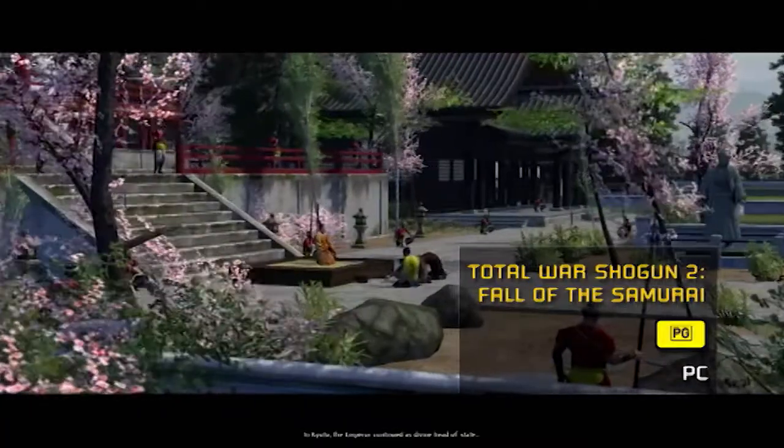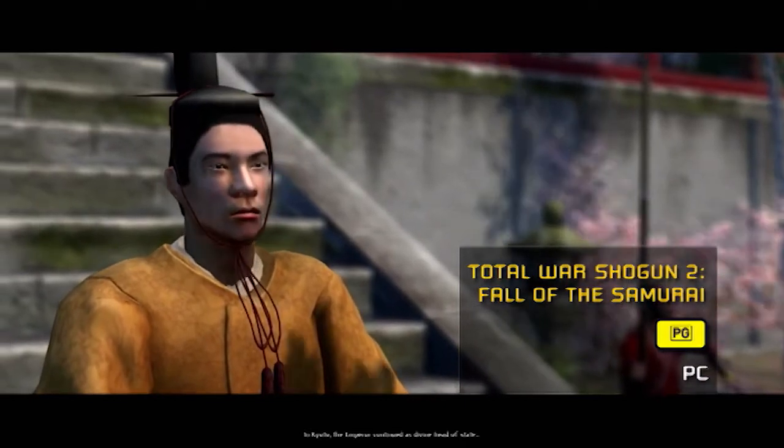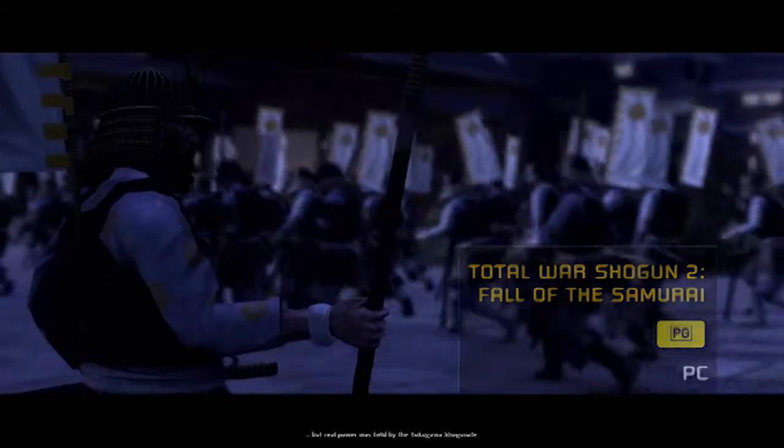But now there's a standalone expansion for it called Fall of the Samurai. In Kyoto, the Emperor continued as divine head of state, but real power was held by the Tokugawa Shogunate.